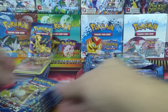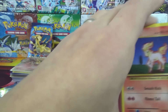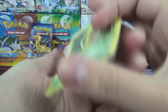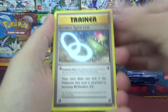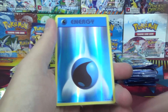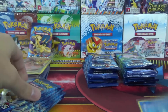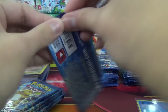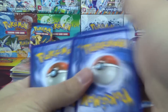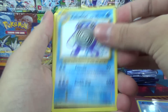Now on to the Raichu Pack Arts — we have nine packs, a little more chance of getting good stuff than Charizard with just eight. A Reverse Water Energy is a good way to start, and a Starmie — not too bad as far as non-holo rares go. It is a card that finds its way into some decks, so at least it's not a wasted rare, though of course we'd rather something shiny.